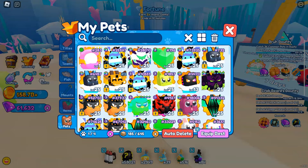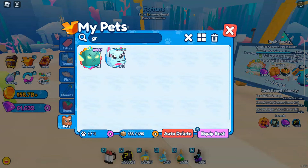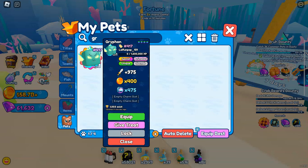The other Robux pet we have is the Gryphon. This has a series of 417, and right now 1,000 exist. Base stats of this are almost 1,000 damage, 400 coin multiplier, and a token multiplier of 475.